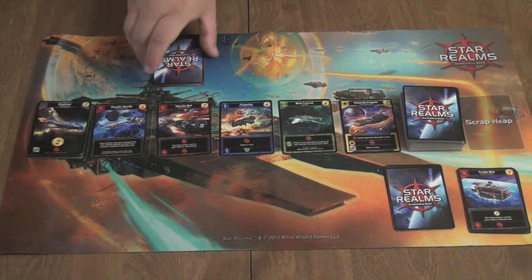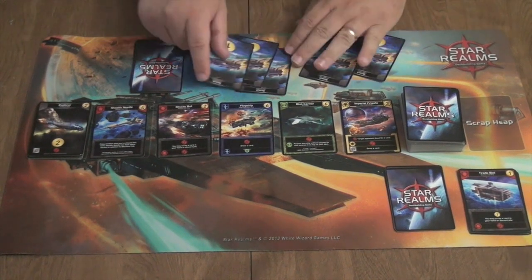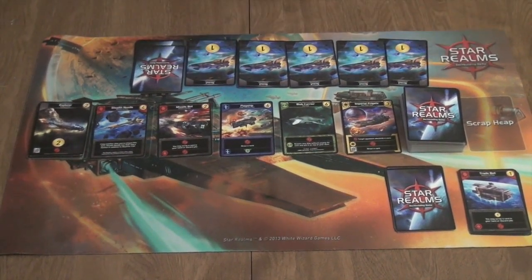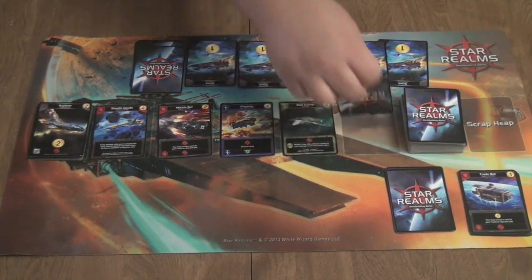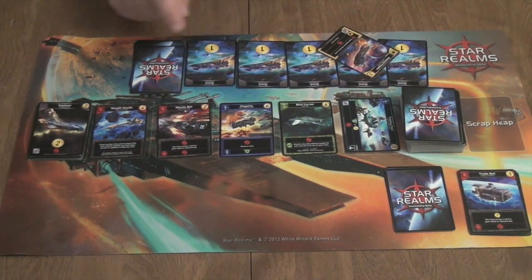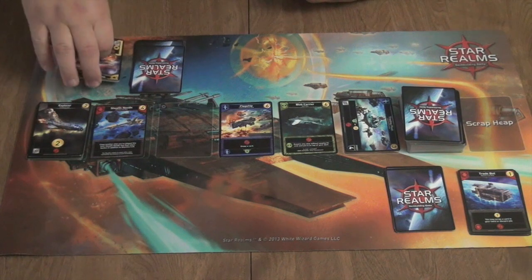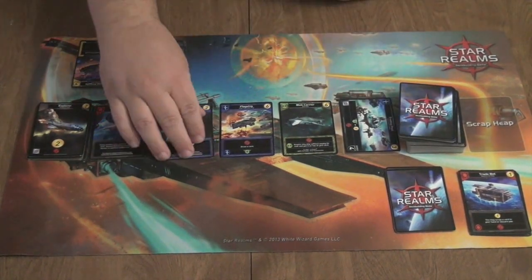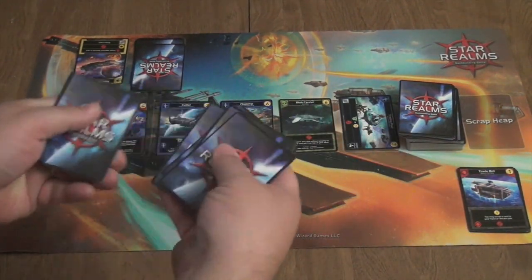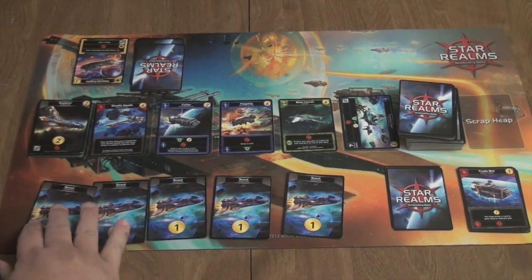Player two then takes five cards as their starting hand and flips them over. I have five dollars with which to purchase cards, so I'll go ahead and take the Imperial Frigate for three — should have taken the two first — and for the other two I'll take this one. These all go into my discard pile, that comes back, and now it's the other person's turn. Coming back to player one, we draw five cards and play them. I really did not shuffle these. Now I have five purchasing power.